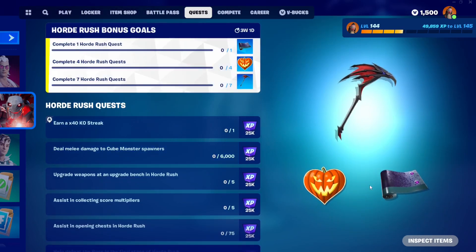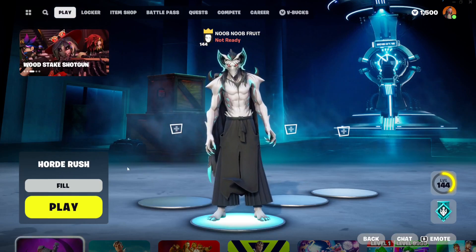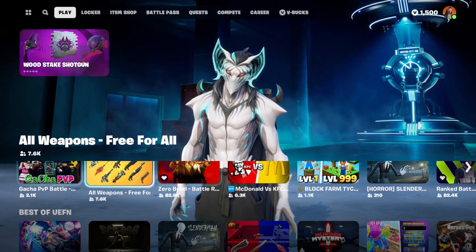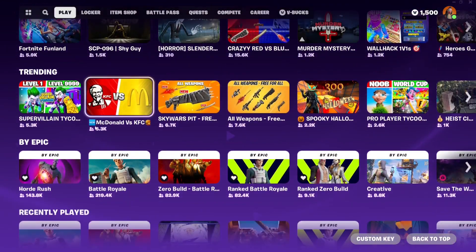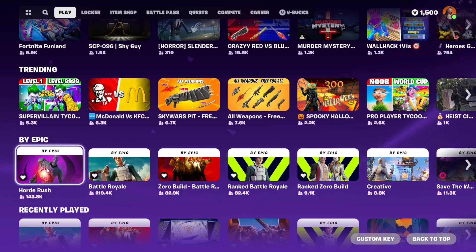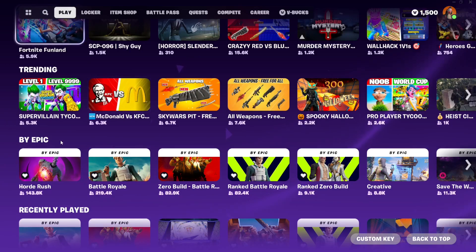The rewards are absolutely free — it's the wrap, the emoticon, and the pickaxe. To get into the Horde Rush quest you need to go to the creative map, which can only be found in the Buy Epic tab. You have to scroll down until you find it, because there's actually a fake Horde Rush map out there that people are playing.